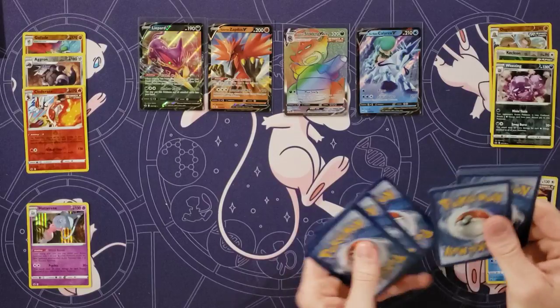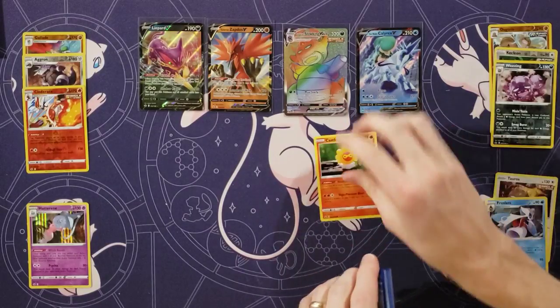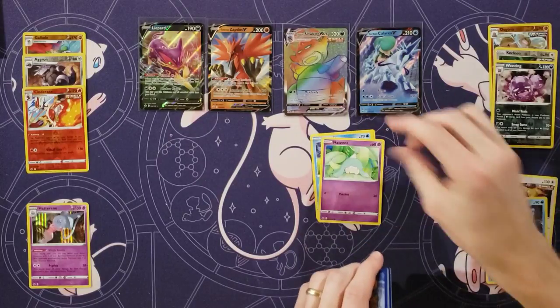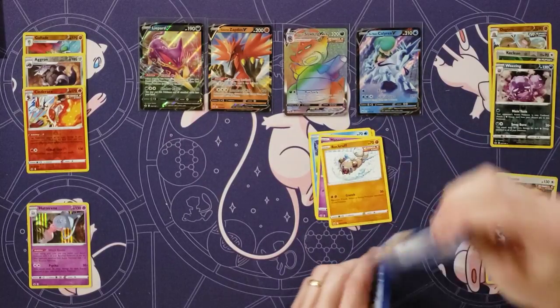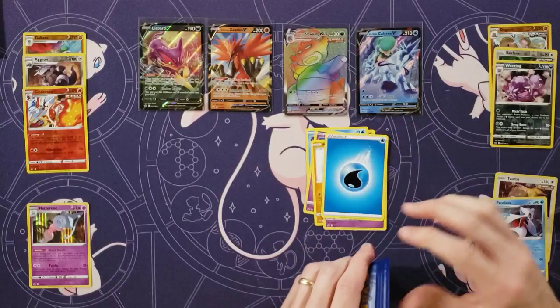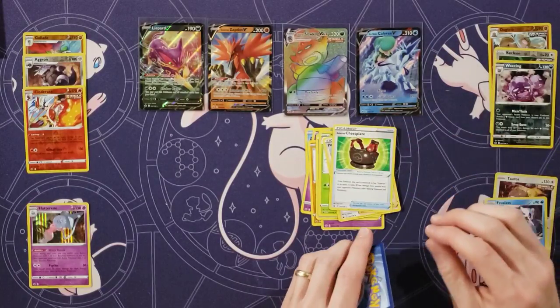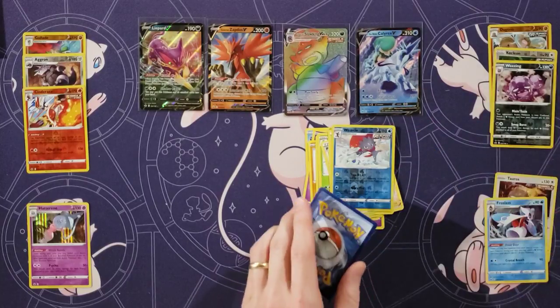Yeah, we need a secret rare. Is it bad that I want a full art too? Seal, Hatina, Rockruff, Shuppet, Energy, Wacky, Peony, Galarian chestplate. Oh, a Weavile rare! And a Metagross — okay, that's a V. And that's a Weavile rare, yep.